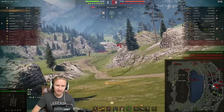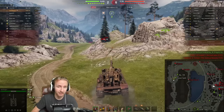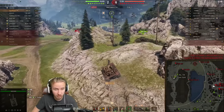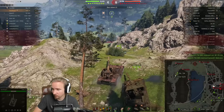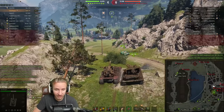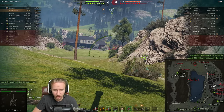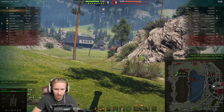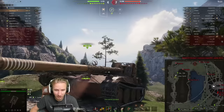I like to set this vehicle up with a gun rammer to improve the rate of fire a little bit, the exhaust to improve the camo rating — which is actually pretty horrible at 4.73 moving camo, really bad — and a turbo as well, because I want a lot of mobility to make the vehicle's top speed and reverse speed even a little bit better.